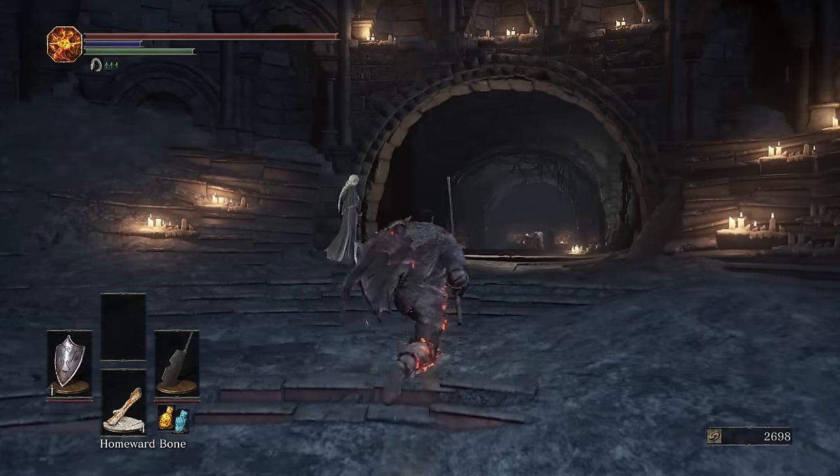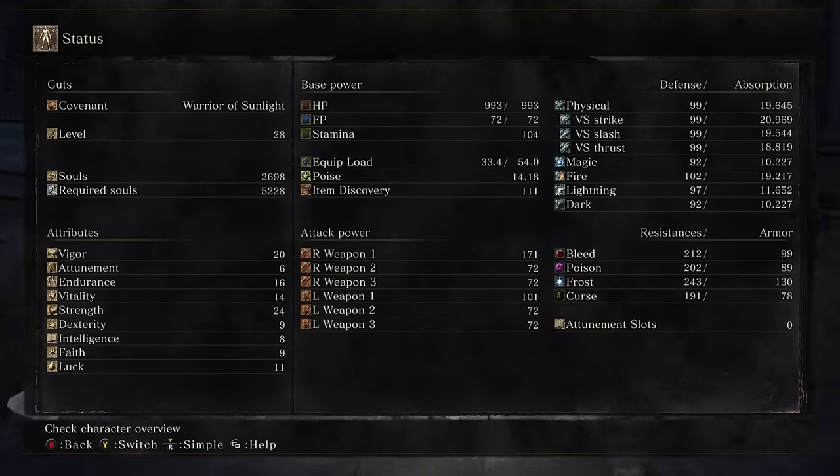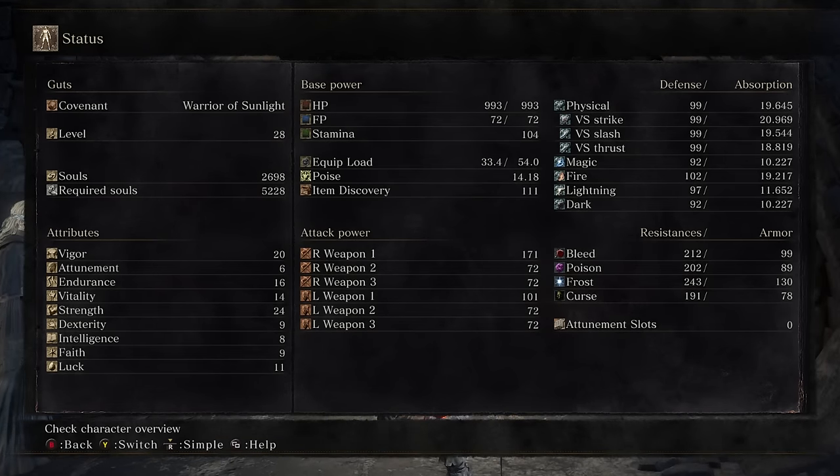What is happening, guys? Cowboy here, and we are back. So, took a couple of souls just for the character update. As you can see, put a few points into Vitality. Of course, Strength still at 24, which is where we needed it for the Butcher's Knife. Endurance at 16, Vigor at 20.